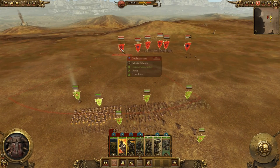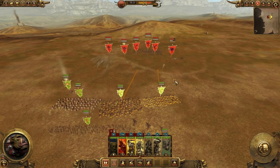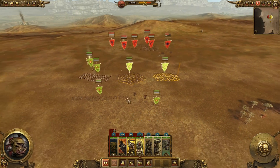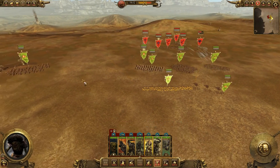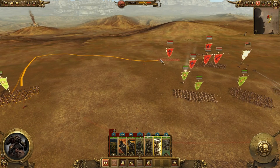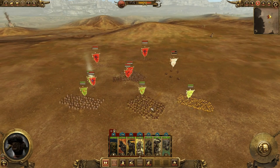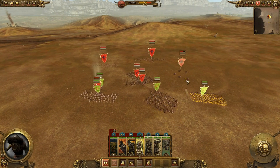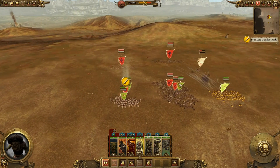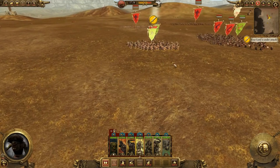I'm sending Grimgor right in after their guy and my Black Orcs too. These guys are gonna go over here towards this other unit. Okay, now you guys can run. I want my spears to go in after the wolf chariots if they can — nope, can't, so they'll go around instead. I know my lord is under attack — I'm the one who sent them in there.